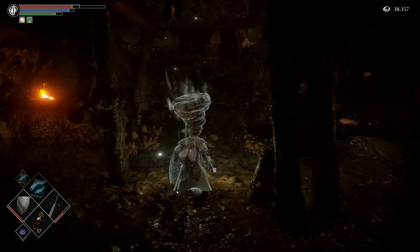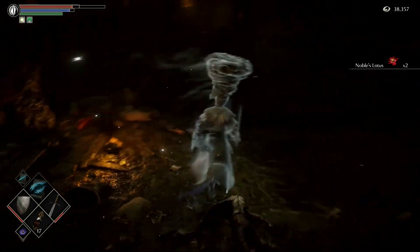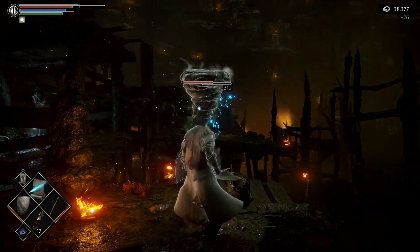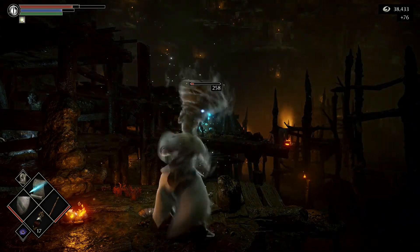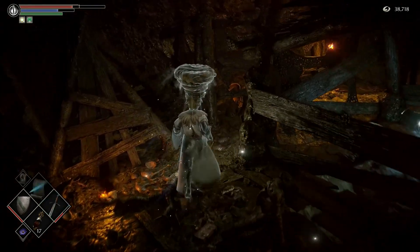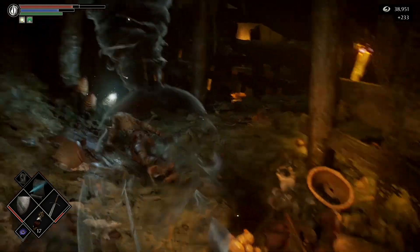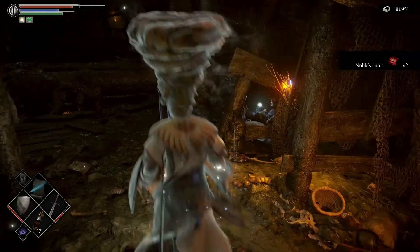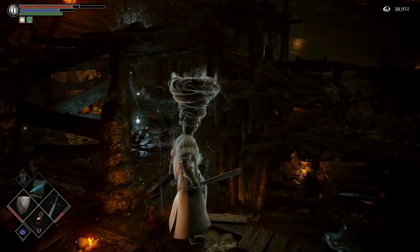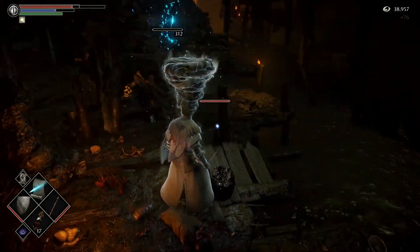We've got a lot of scaffolding up here and there are quite a few enemies — they're kind of around every corner. Let's see if we can take these guys. Sorry, poison guy again — good to get him dead. There should be a couple guys right around this corner, at least one.